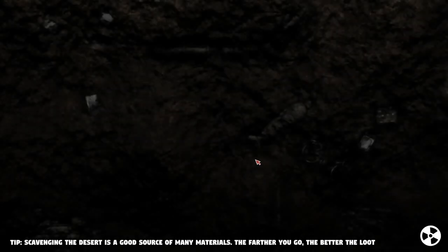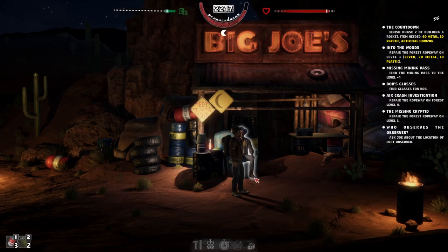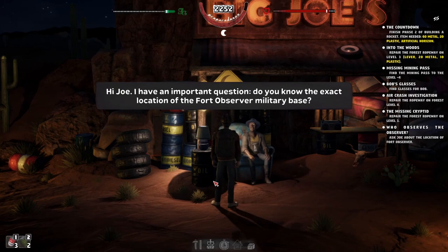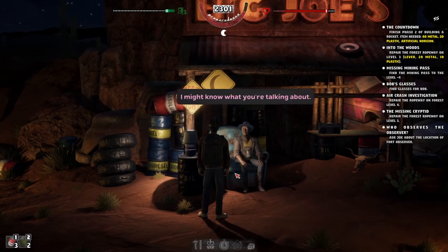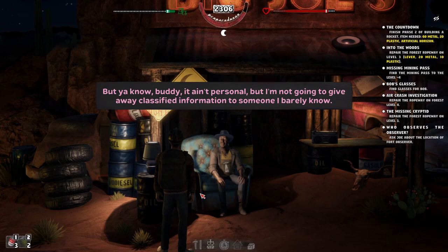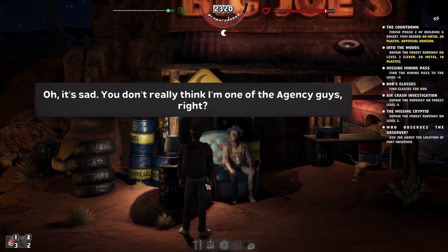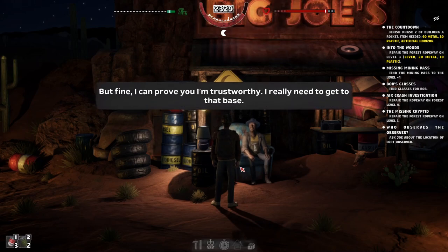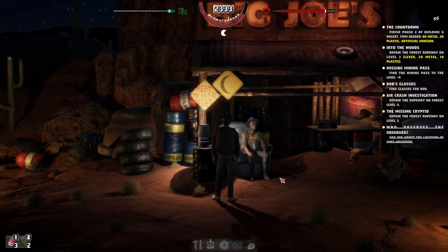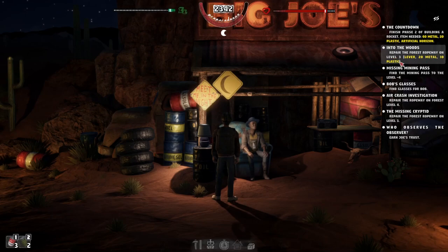Hopefully we're ready for those power cuts. 'Hi Joe, I have an important question — do you know the exact location of Fort Observer military base? Nobody knows the desert like you.' Joe says: 'I might know what you're talking about, but I'm not going to give away classified information to someone I barely know. Not in this political climate. Maybe if you lend me a hand here and there I'll trust you.' So I've got to earn Joe's trust — I'm assuming that's the dog quest — and to get to level 3 we need plastic and metal. I think we've got to do the ropeway next.